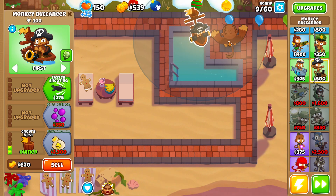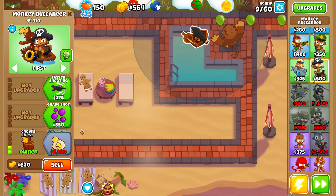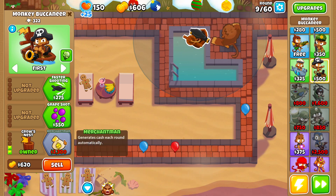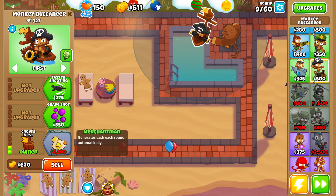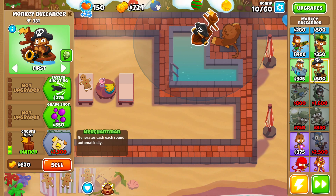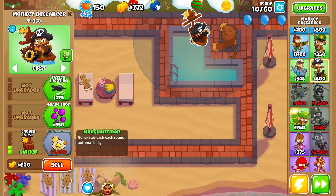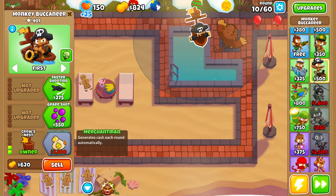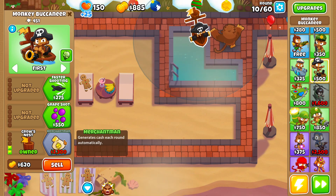Luckily Pat Fussy can pop lead bloons, so we don't have to worry about grabbing Grape Shots or Hot Shots. The only thing we need to focus on is grabbing as many merchantmen as fast as possible, and making sure we don't miss upgrading a merchantman on any round. Missing one merchantman costs about $110, and in the early game that makes a massive difference.